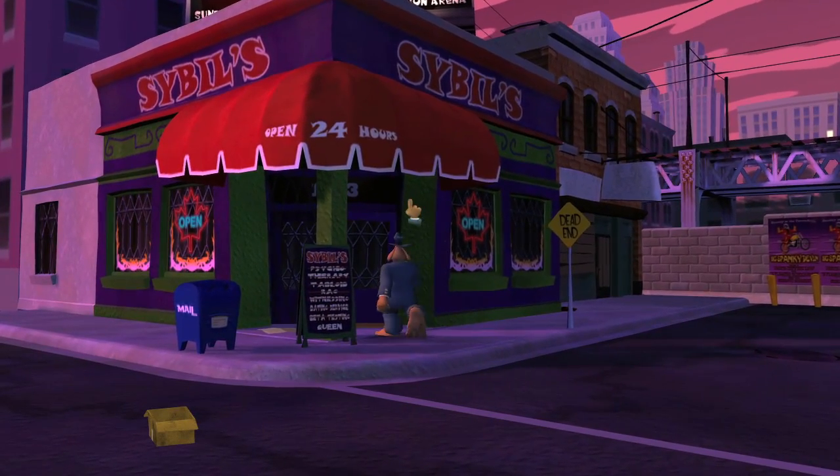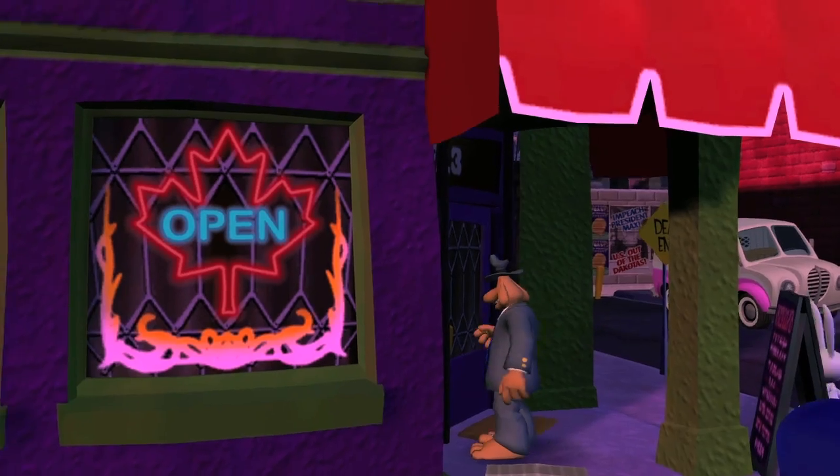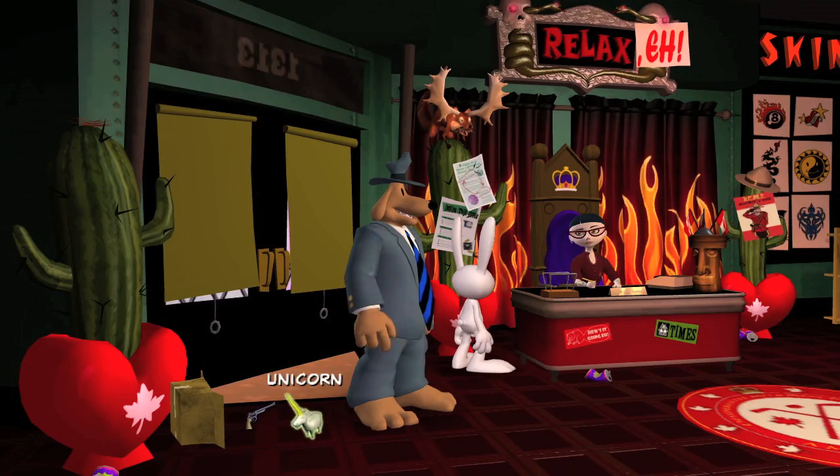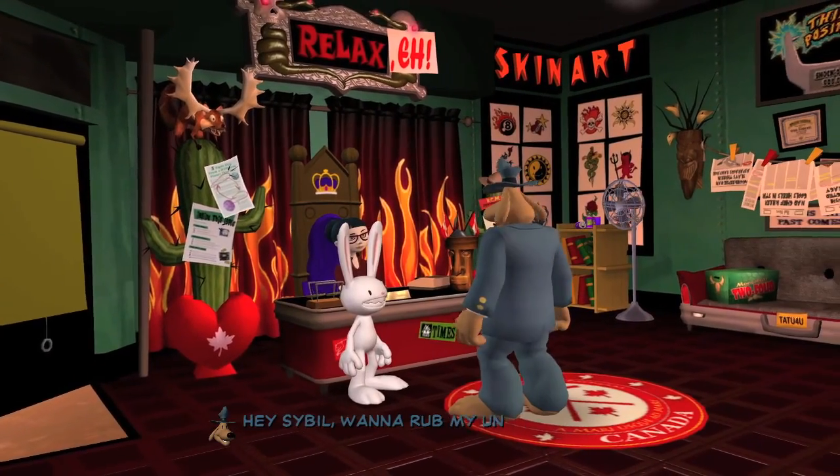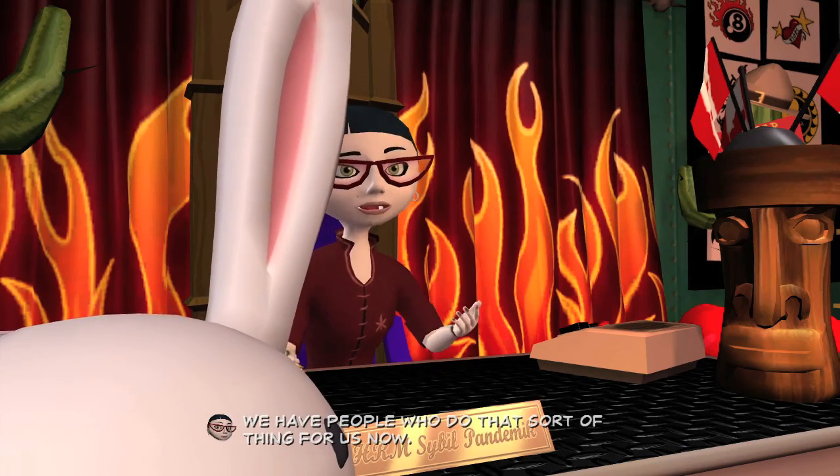Once you're here, we're going to head into Sybil's store and we're going to ask her to touch our unicorn. Head over there and once you manage to get inside, equip the unicorn and talk to Sybil. That will knock another one out of the way.